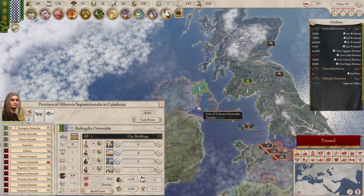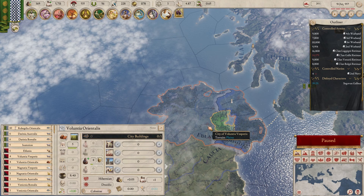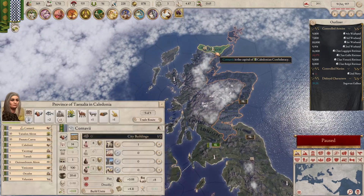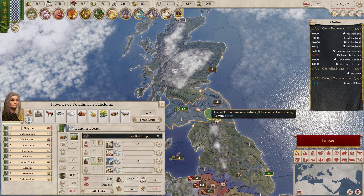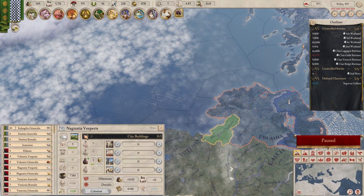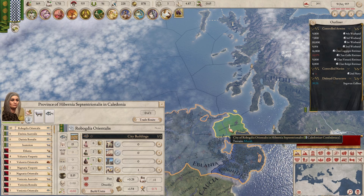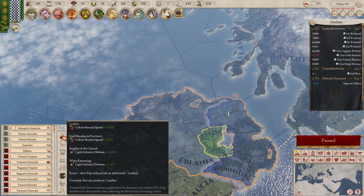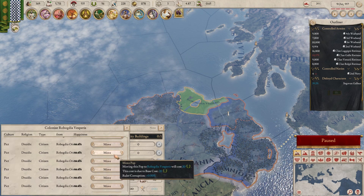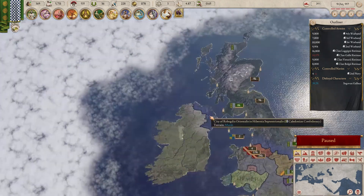Do we have enough pop over here yet? We have ten! Fantastic — so we can actually start expanding out this way. We can get horses, which allows us to get heavy cavalry and light cavalry. We already have horses in one of our provinces though. Our colonization options are: leather, horses, or fish. I like fish — we're going for fish. I'm going to move a tribesman over — a little bit more expansion.